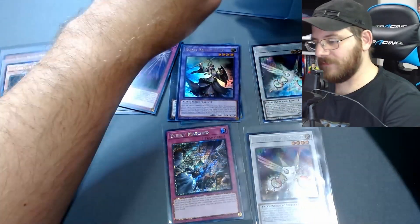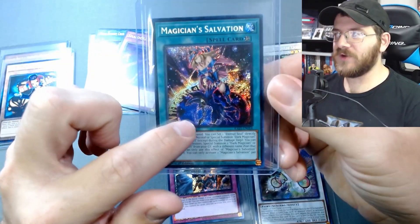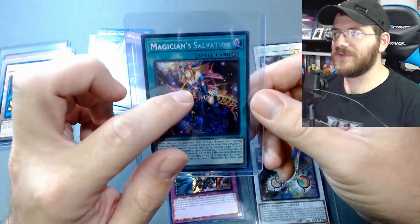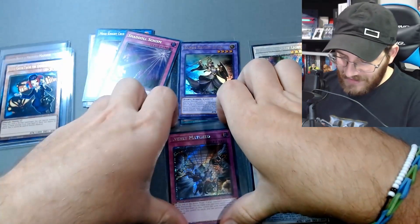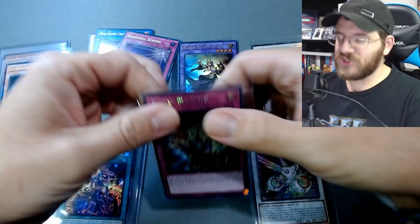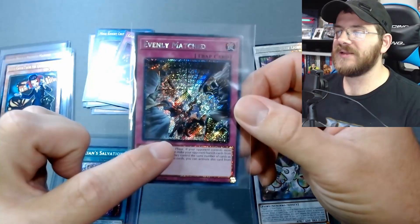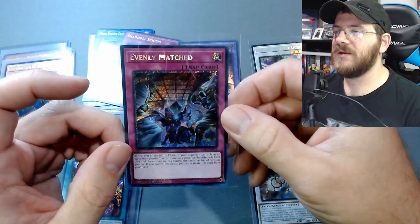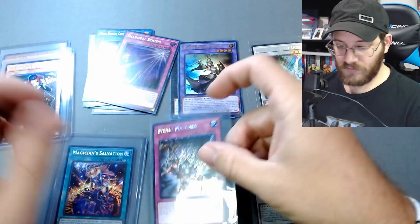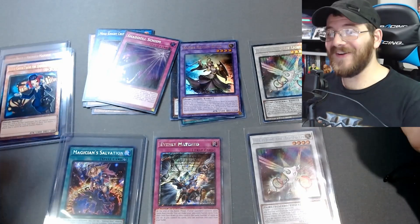Probably don't need to sleeve it but it's sick as hell. You got a Dark Magician down here and then Dark Magician Girl, I think. And then this one here — Evenly Matched — I'm not positive this is a different rarity than all the rest, but like I said it's because you actually have the hollow around the text box down here. Really really cool. Awesome rip guys, that was so fun!